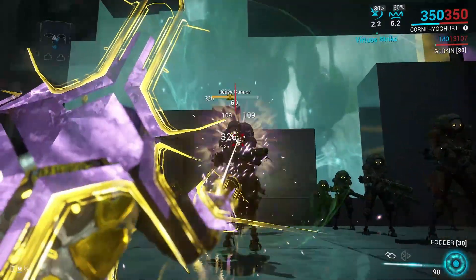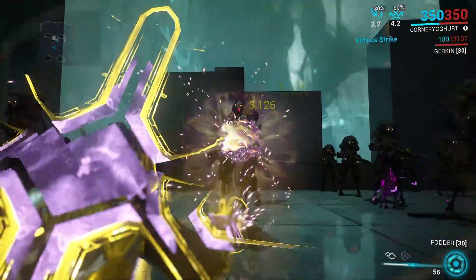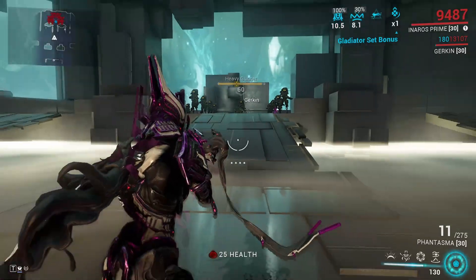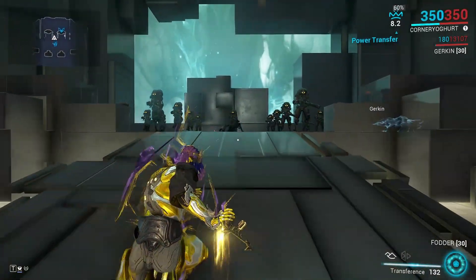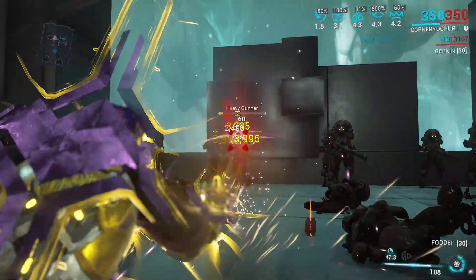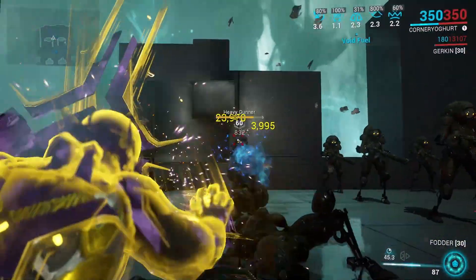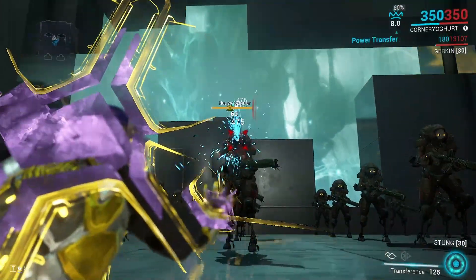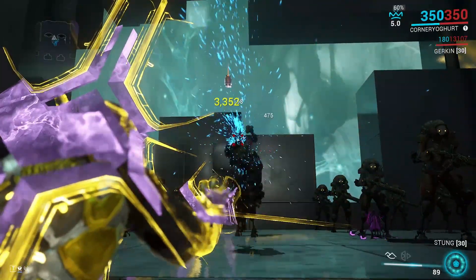Our second prism is prism number four. It's an automatic prism and does decent damage without Madurai effects, but it absolutely shreds with Madurai's first ability active. It's one-shotting some of these almost level 60 heavy gunners in the head.